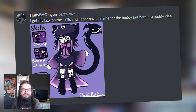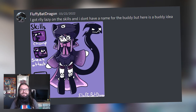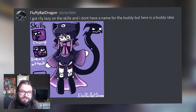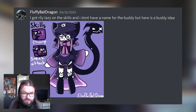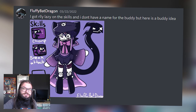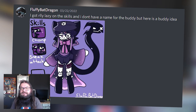Next up, from Fluffy Bat Dragon, we have a character without a name. They got really lazy on the scales and don't have a name for this buddy. First things first, we can clearly see it's referencing Battle Cats logos — that's a no-go and would need to be changed before it could get in. It could just be a different cat icon, just not the Battle Cats logo. Other than that, I really like the design — two scales: Chomp and Sneak Attack. By the looks of it, her tail is doing all the attacking. Just look at the likes — if this were added, it would be one of the fan-favorite characters.